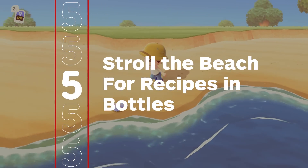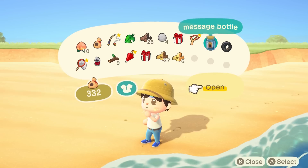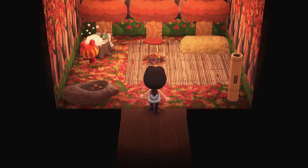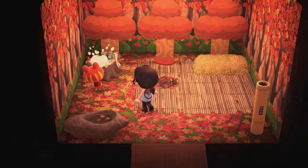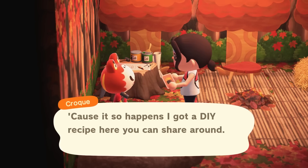Everyone loves taking a stroll along the beach, but you should know that you can also find one message bottle each day containing a random DIY recipe. You should also see if any of your villagers are in their homes, as they might be hard at work on a recipe they'll gladly share with you.